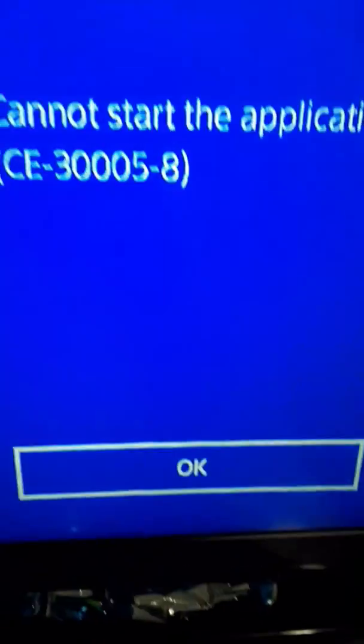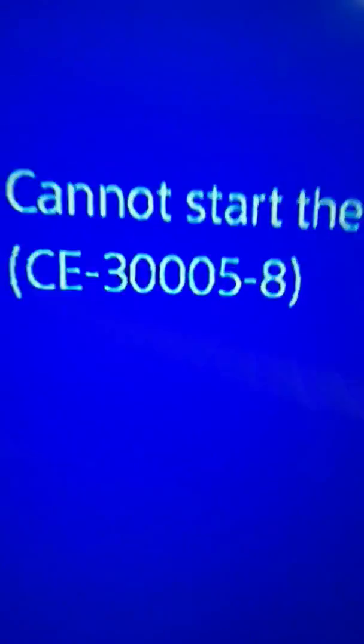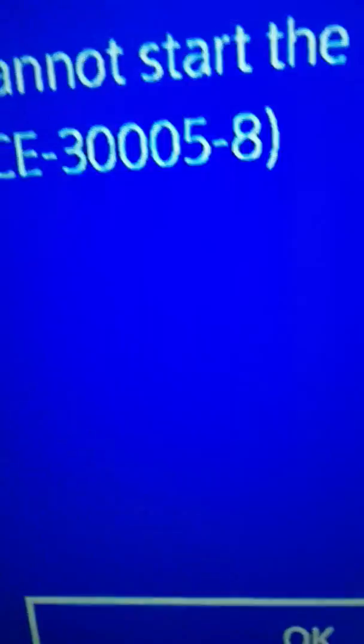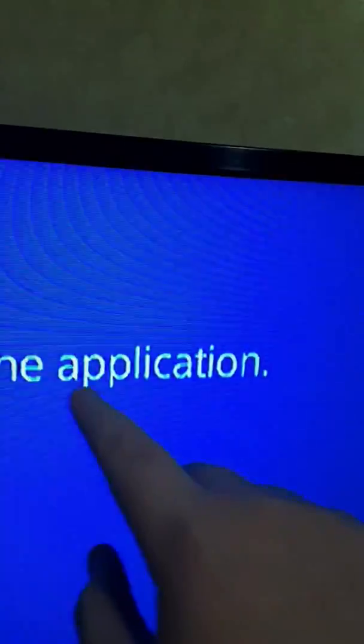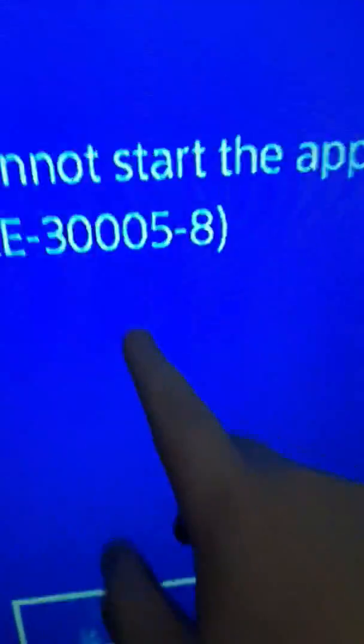Hey guys, I will be telling you two ways to fix error codes. Just check if your disc is dirty or something — if it's dirty or scratched it will come up as one of the codes right here, one of the codes. It says cannot start the game application, then it should say error, and sometimes it says report.